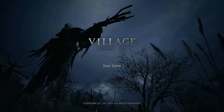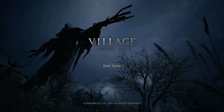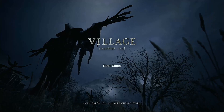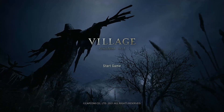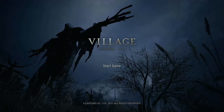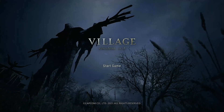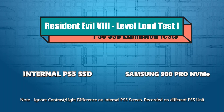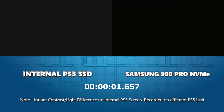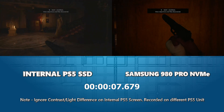Next game: Resident Evil Village — or Resident Evil 8 if you're a purist. We've got two areas: escaping the castle from a save game for about 30 to 40 seconds, and then the stronghold later in the game where we transition through several areas in one run to show there are no loading difficulties. Loading the first save from the title — less than three seconds and we're in. Almost no difference between them.